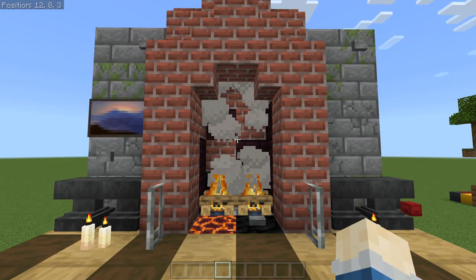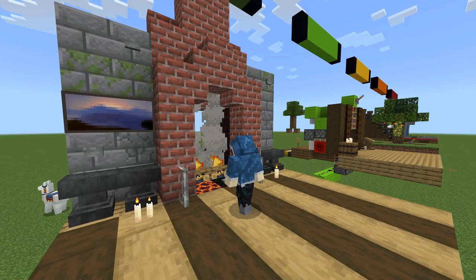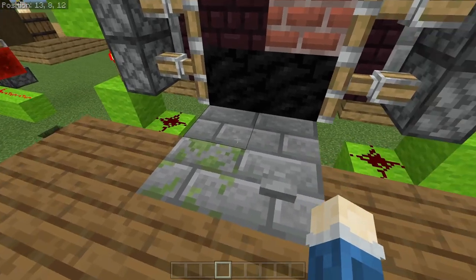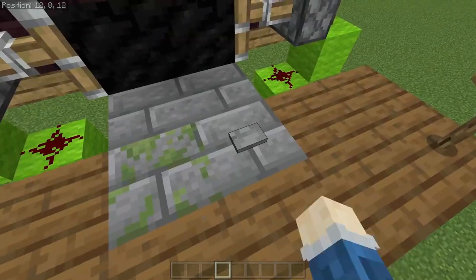Here we have a fireplace — yes, it's a little bit obvious that there's a button here, but you could make it better. Once you press this, the door opens up, we can walk through, and after a while it'll shut behind us again. There's another button on this side; we can stay in our secret base for a little while or go back out.